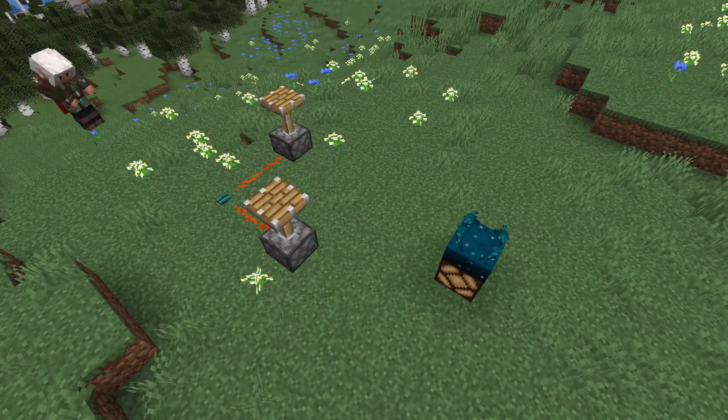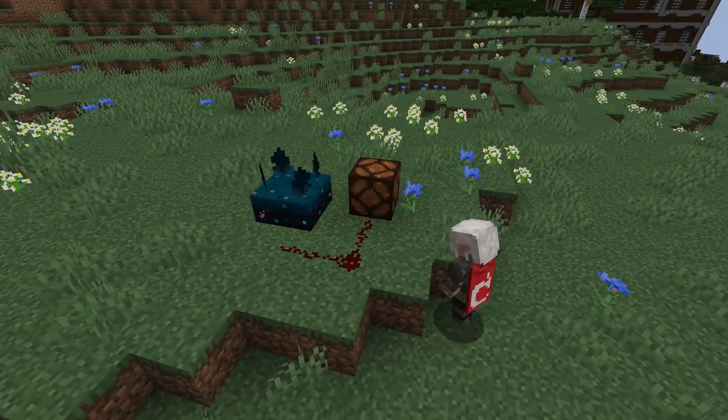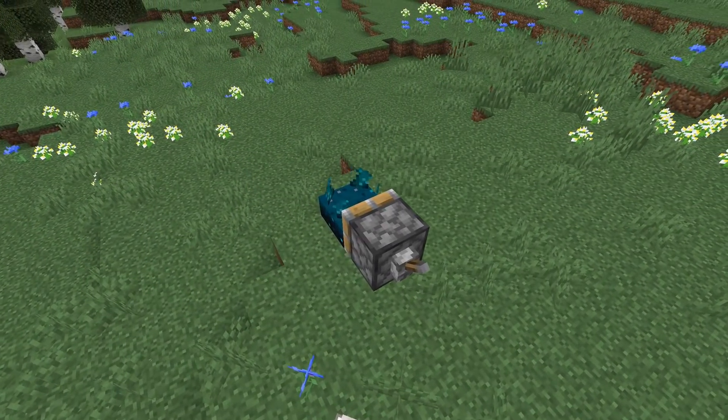If several vibrations are triggered during the same tick, the closest one to the sensor will be picked up. The block itself does not need support, so you can have it floating in the air and get the signal from underneath. It cannot be moved by pistons.